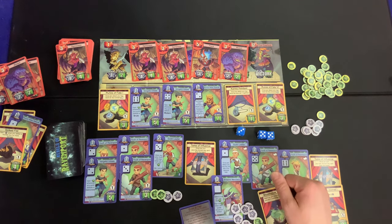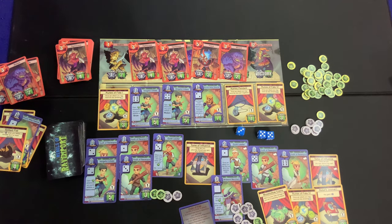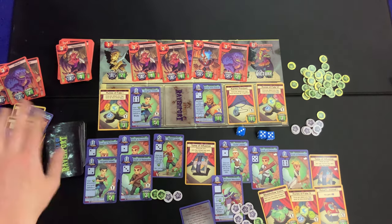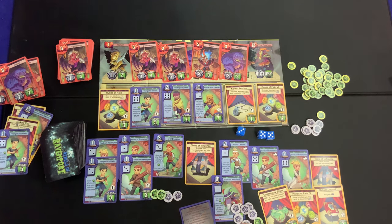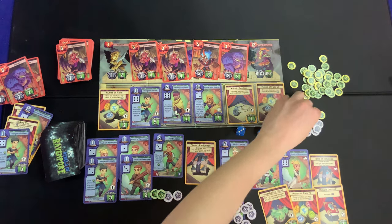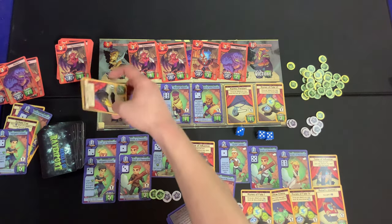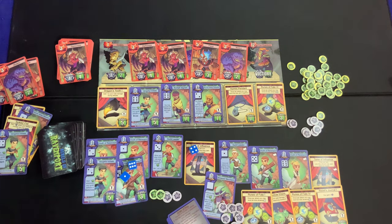We have five dollars to spend. We use our Tome of Influence to discard a card we don't want opponents to have — one that lets you acquire an additional card each turn. We then spend two dollars on a card letting us reroll dice showing a one — not super exciting but fine. A new card appears: add one to your total damage during attacks. That's massive.